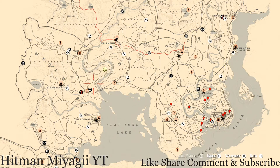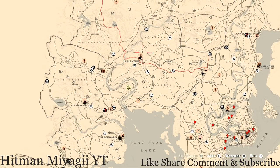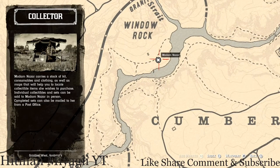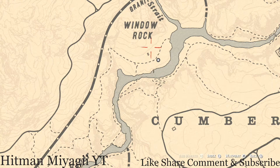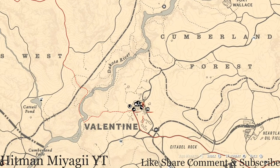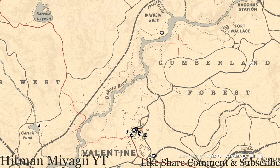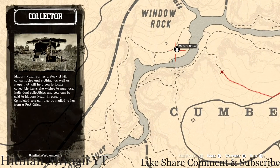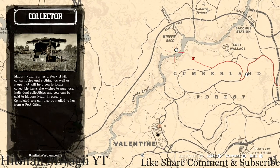I'm still not feeling any bit better — I feel like I'm getting worse — but I've been taking all kinds of stuff so I can actually talk a little bit. First things first, let's get to Madame Nazara's location. She is right below the word 'Window Rock' today and will be here until 2 a.m. Eastern Standard Time, New York time zone. How I personally get to her is I fast travel to Valentine, go straight through Cumberland Forest until I get to this trail, follow the trail through the water, and she's right on the other side.